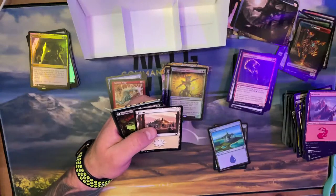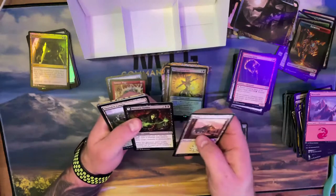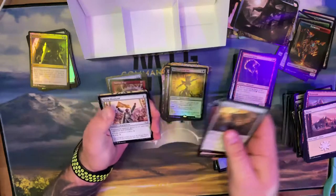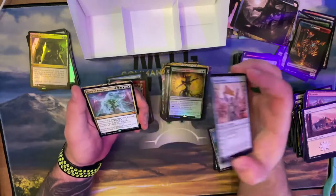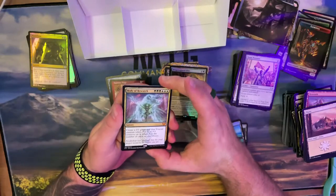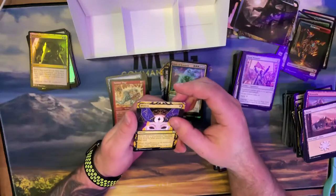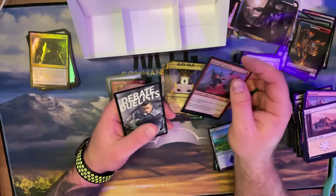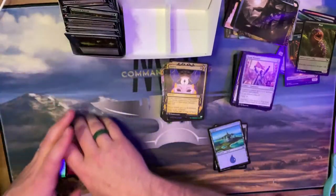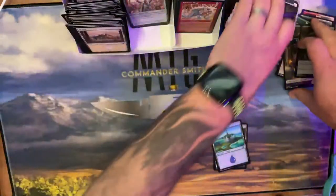Last pack for battle box league! Let's see what we got for uncommons. I think I have to go green-blue. Could be really fun — Duress. Not Demonic Tutor, dang it, but Duress. I think that was the foil one I got earlier. That is all the league stuff — let me gather this up, move it out of the way, throw it in the box. Going to get the collector boosters going — it's already been 30 minutes. Simic is what I have to do.